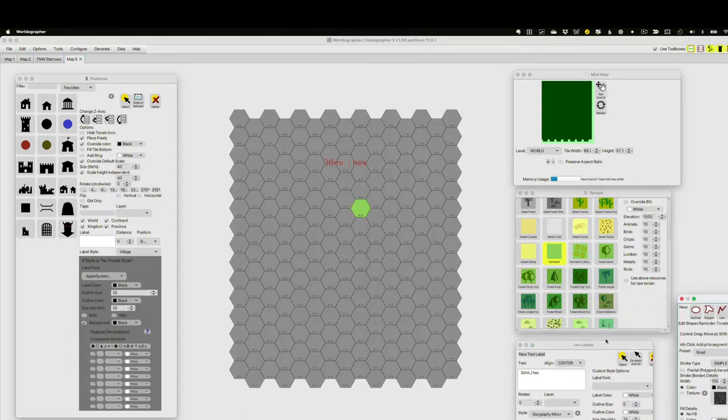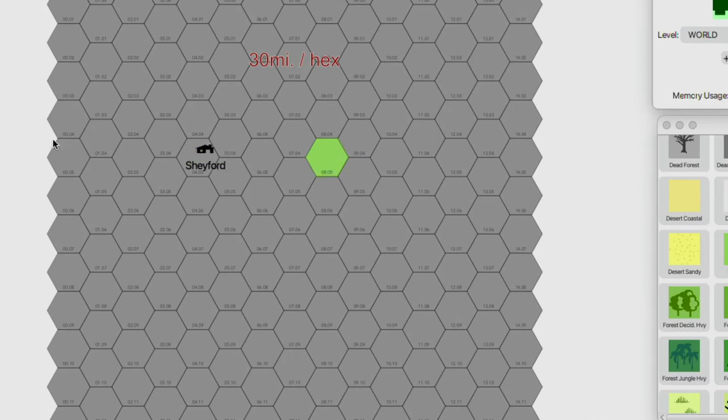I also know that is where the settlement is going to start. I already have a settlement name in mind: Shafford. I'll drop that right there in the hex. So there's our starting hex and our starting settlement.